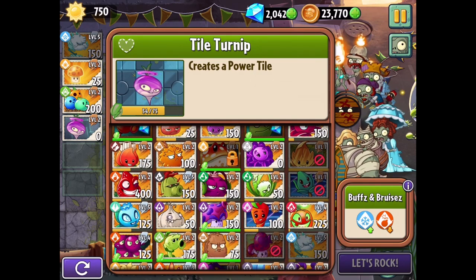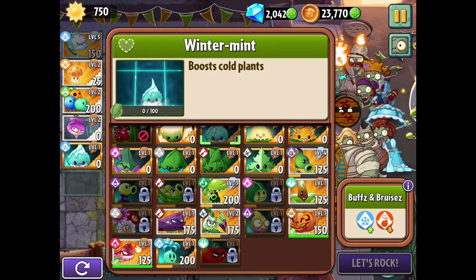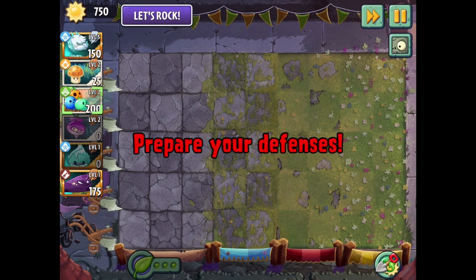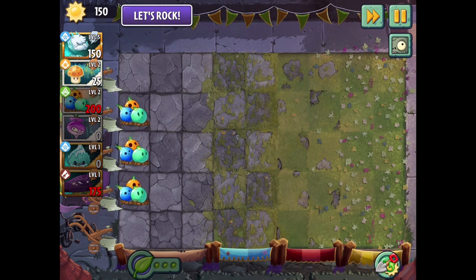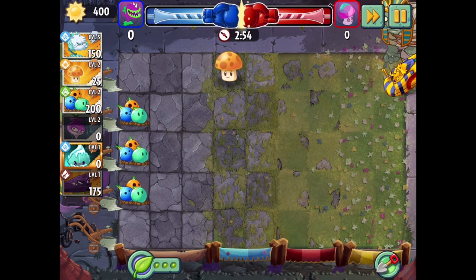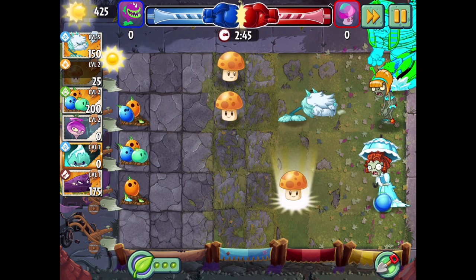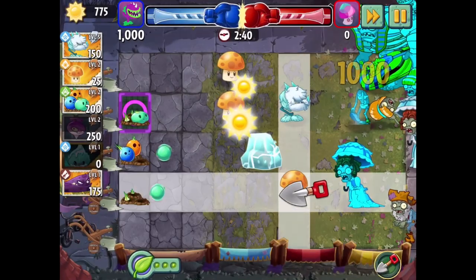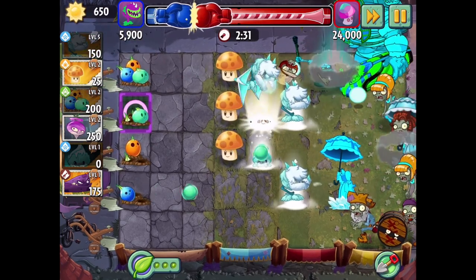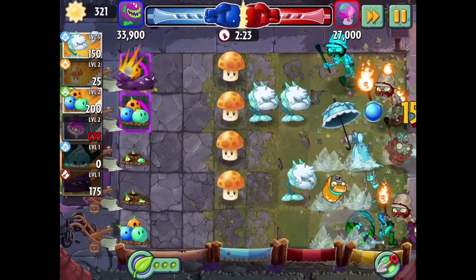On top of that, I guess the Winter Mint wouldn't hurt too much. I wish we had a pea shooter mint - I think that might be a thing but I don't have it. And if I could do one more thing, I guess we could try something like Blastberry Vine - this might actually be too expensive but we'll try it. I can immediately put a Sunshroom down nice and quick because this Gargantuar's going to show up wherever he shows up. For right now, I just need to put as many Sunshrooms down as I possibly can manage. Oh, I was supposed to put that guy there - that was just me being very silly.